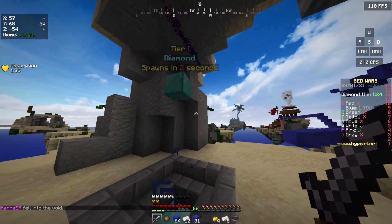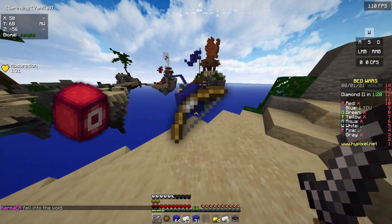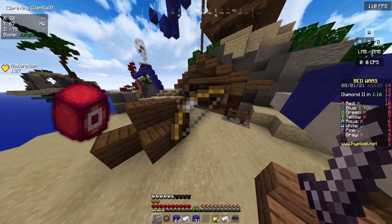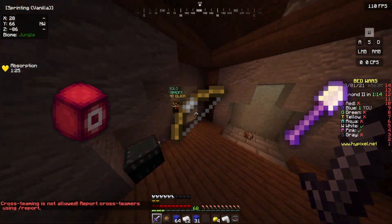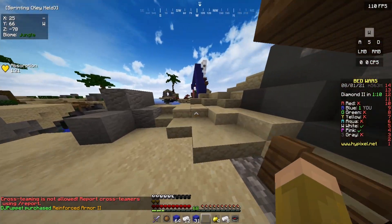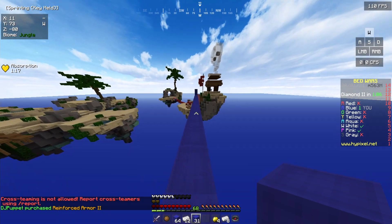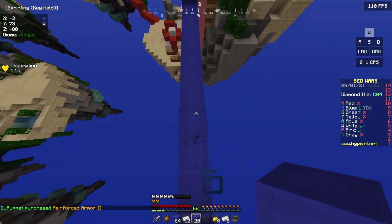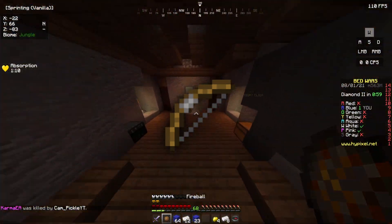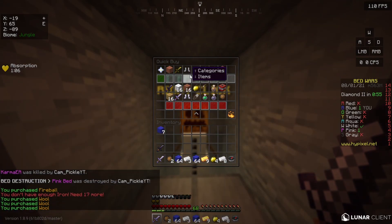With Spider Slayer, you get the Tarantula Talisman — all talismans are really good — the Mosquito Bow, which I highly doubt anyone cares about after the new Enderman Slayer update, and the Fly Swatter, which only Technoblade and Squid Kid use. With Wolf Slayer, you get the recipes for those orbs that give you buffs. And finally with Enderman, there's a whole bunch, but the most notable is the Terminator Bow, which is the absolute god-like bow that's twice the price of a Hyperion.